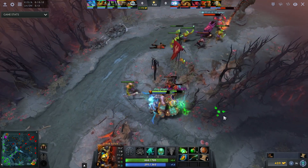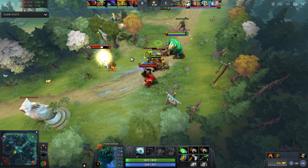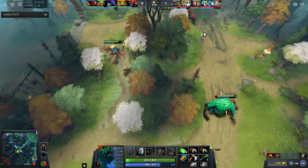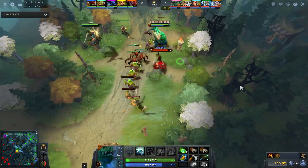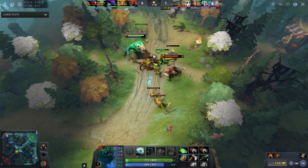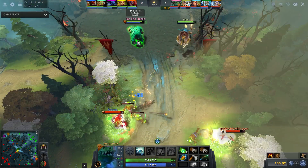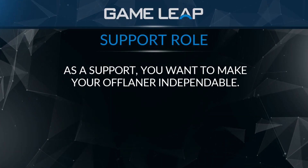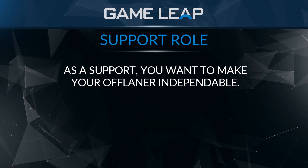The main purpose of the dual offlane is to secure your offlaner a game. Because the offlaner is traditionally a solo role, a lot of people don't realize that as a support in a dual offlane your goal above anything else is to stay in the offlane for as short a time as possible. After all, when you are supporting your offlaner, you're not supporting your mid or safe laner.